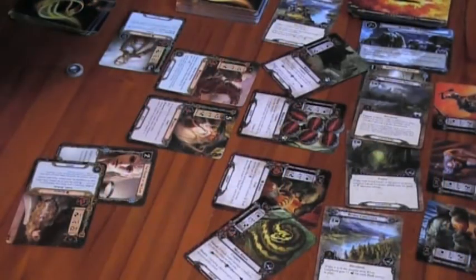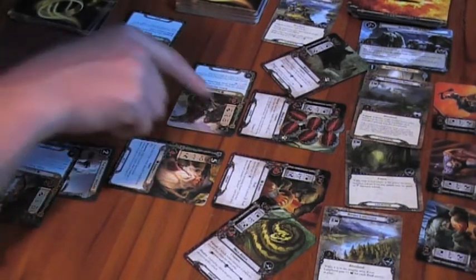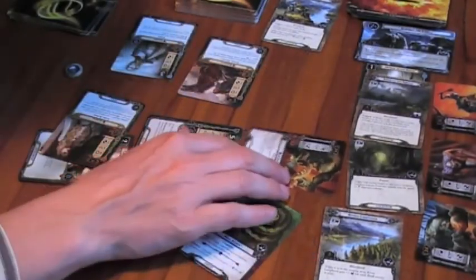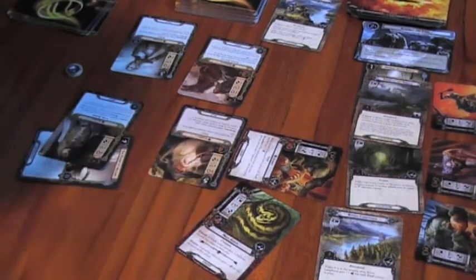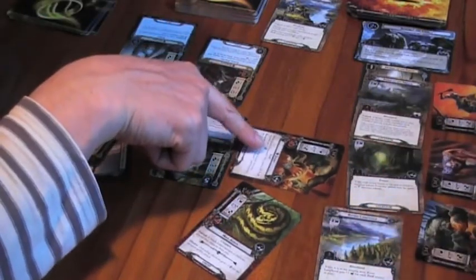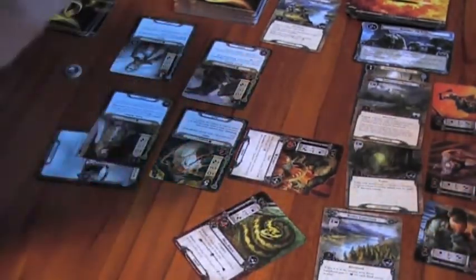Now we can attack. I've got the Marsh Adder and Stuart the Troll. I'll attack the Marsh Adder with Dunhere — two attack versus one defence, that's one damage which is enough to kill the Marsh Adder. I'll use Gandalf to attack Stuart: Stuart has two defence, plus one from the River Lang Flood, plus one from the troll bonus — that's four defence against four attack. No damage.